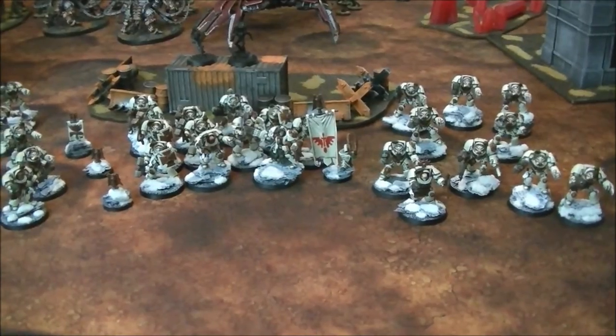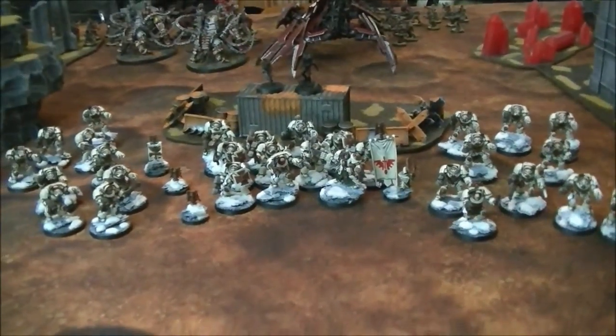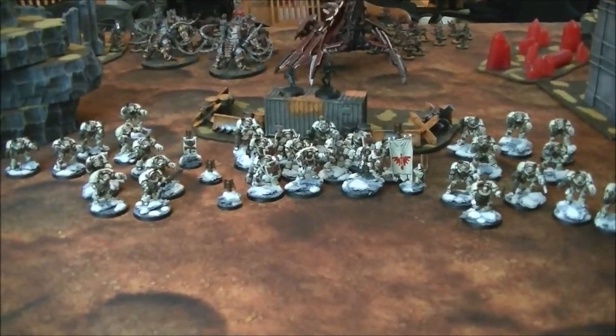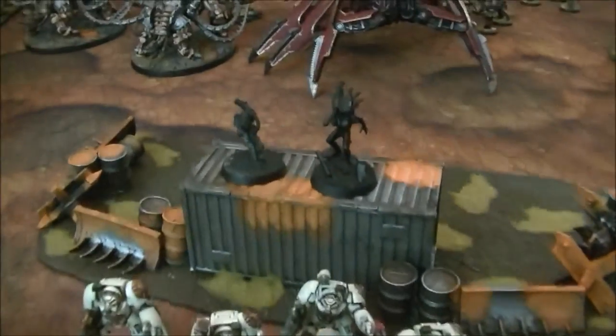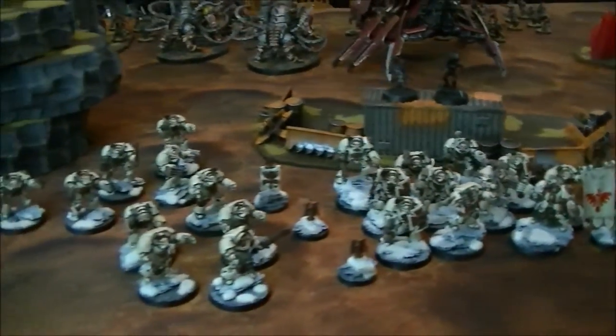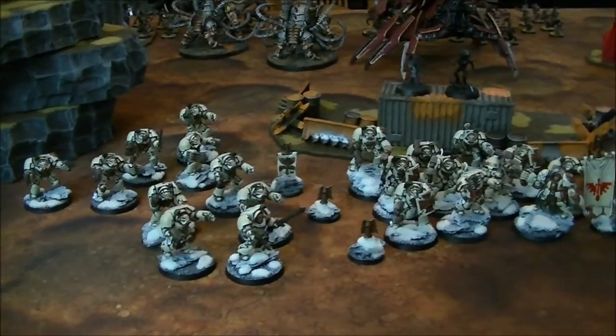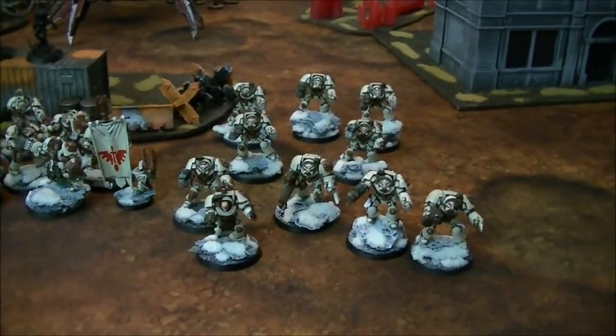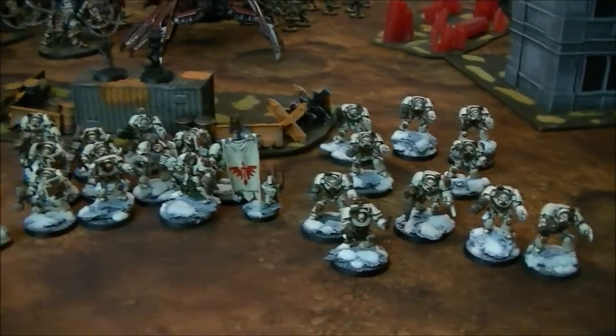Because the detachment starts off the board and can no longer come in turn one, and Chris didn't have drop pods fully painted, he brought two Culexus Assassins. They're mainly there for the ballistic skill penalty to the opponent and to keep him from getting tabled turn one.